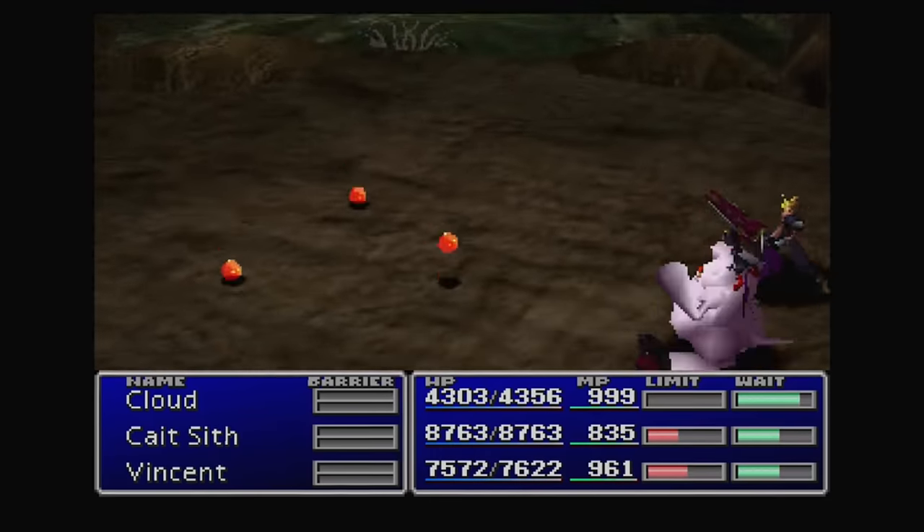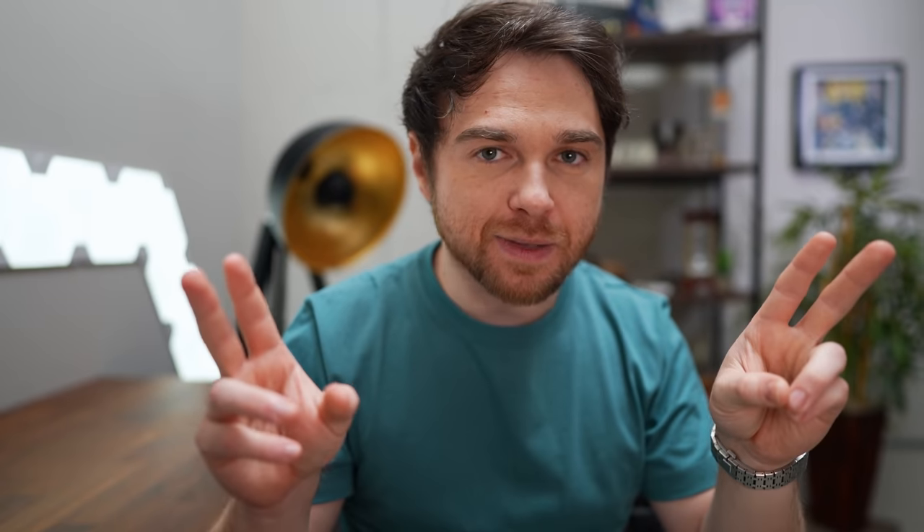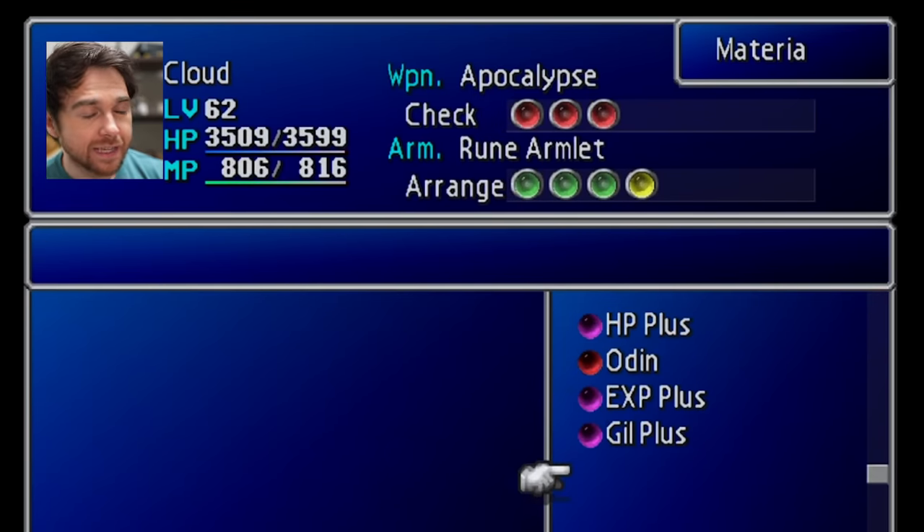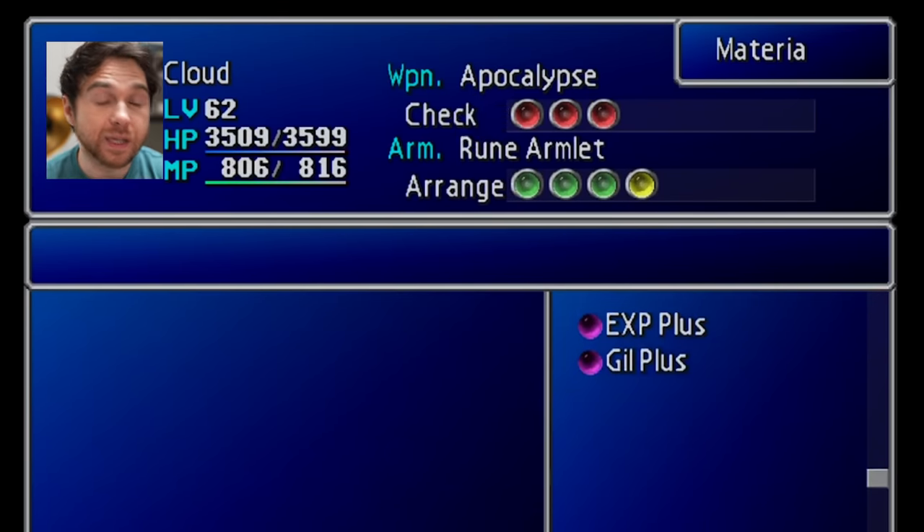Grinding is very tedious, very repetitive, and boring, kind of like long-term investing. So to maximize this boring period, there's a few things we have to equip first. In Final Fantasy VII, there's this materia called EXP+, which when equipped, gives you double the experience points so we could level up faster.